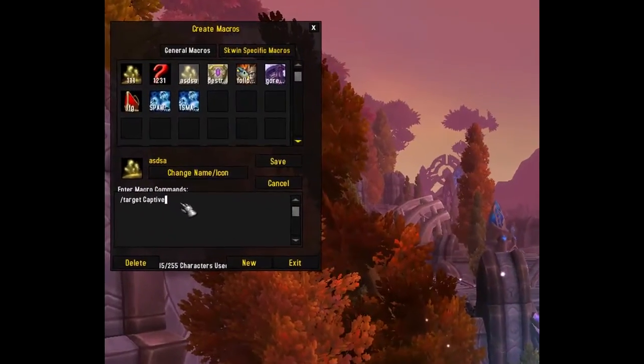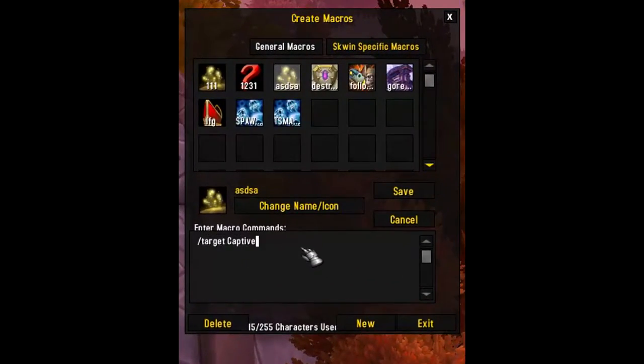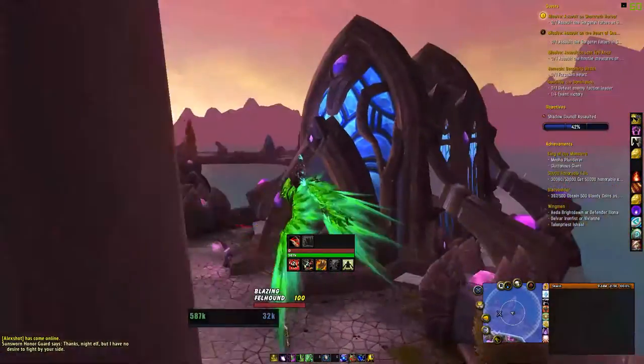To make your life easier, here is a simple macro that you can create. Then place it on your action bar. All you will need to do is simply spam the key while you are flying all around the area.